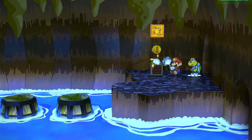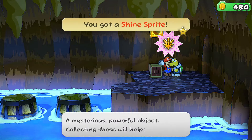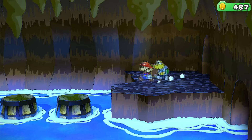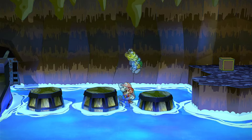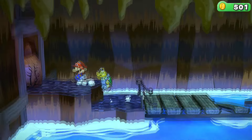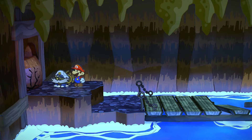Right here, we should find a hidden block so we can get that shine sprite. Nice. So let's go ahead and jump on all these barrels and go all the way across. Once you finally made it across, let's go ahead and use our bomb boy to blow up this rock.